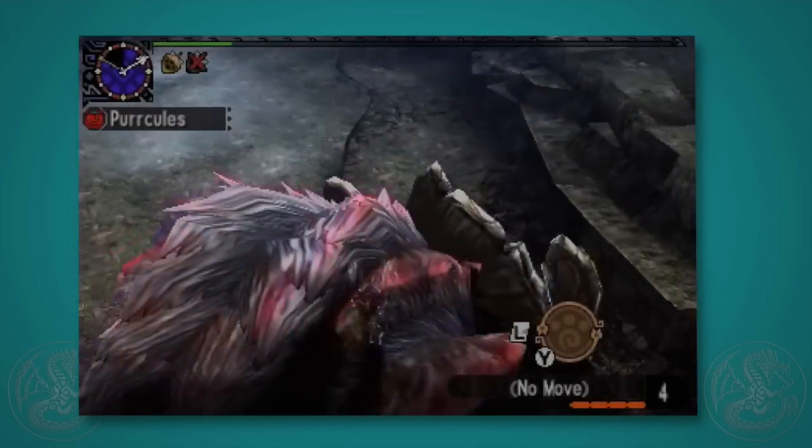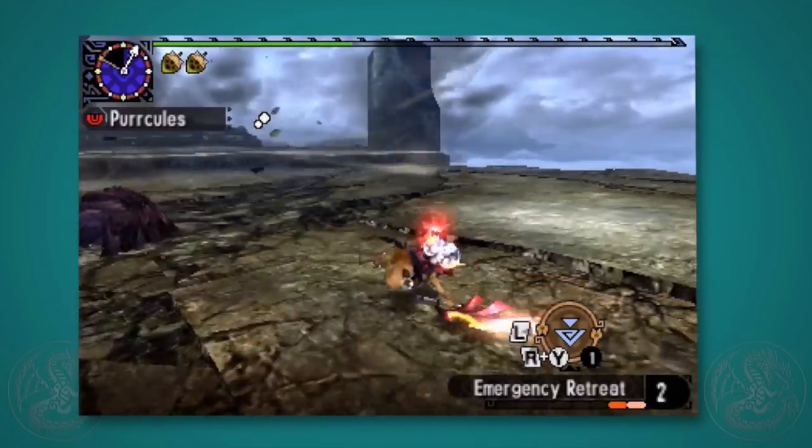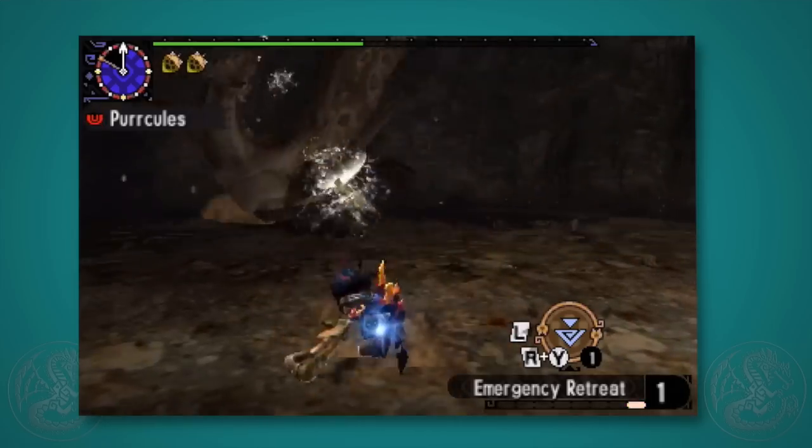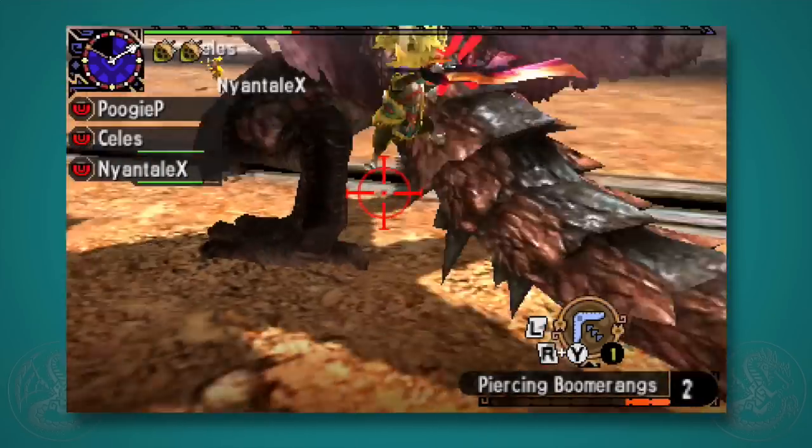They're adorable, requiring no stamina — items, pick-axes, bug nets, cold drinks, hot drinks, trank bombs, rare drops and zeny. They can cut tails, stun, exhaust, mount. They're as powerful as a hunter, and my main weapon from Monster Hunter Generations.